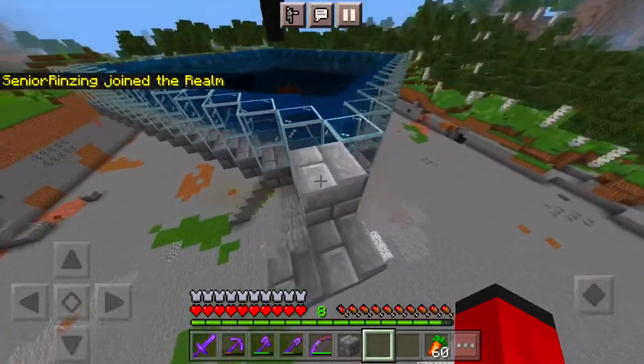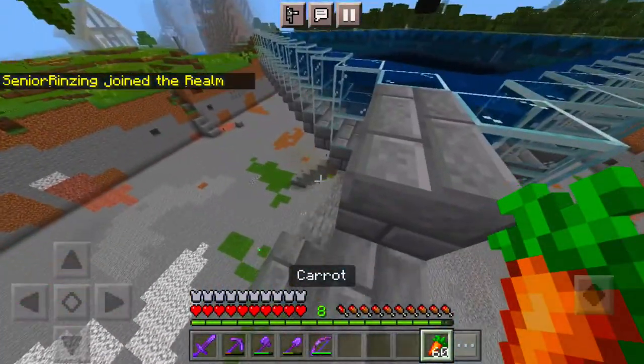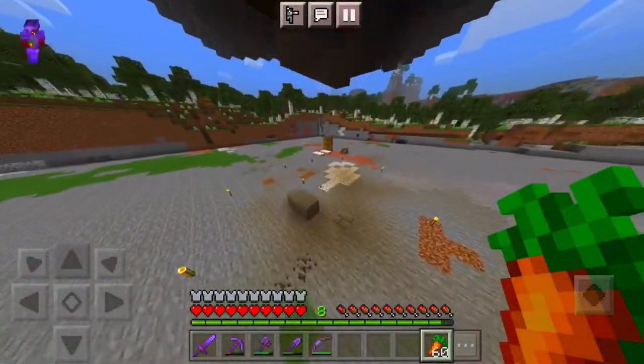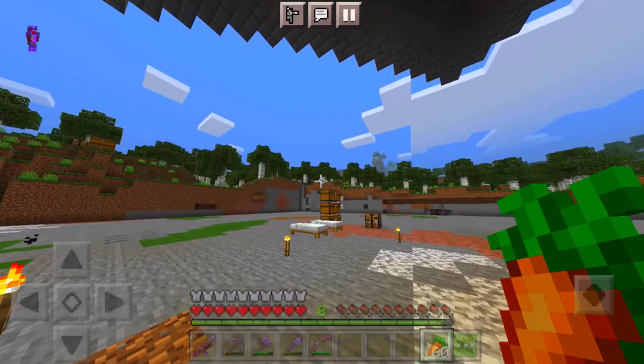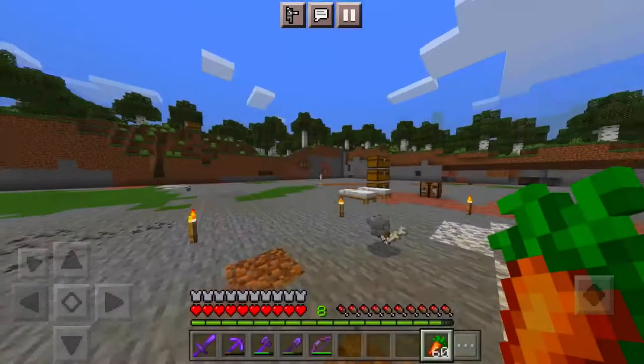I made a deal with Senior Rinsing that I would sell him gunpowder to make his rockets for his rocket shop — more profits for me. I ought to buy rockets from the shop too, because I'm gonna be making diamonds and I'll have gunpowder. That's the main reason I wanted this farm — so I don't have to waste my money on other people's rockets.